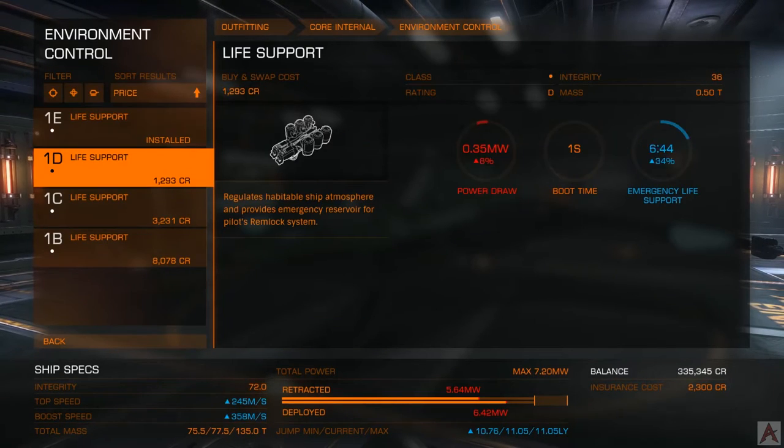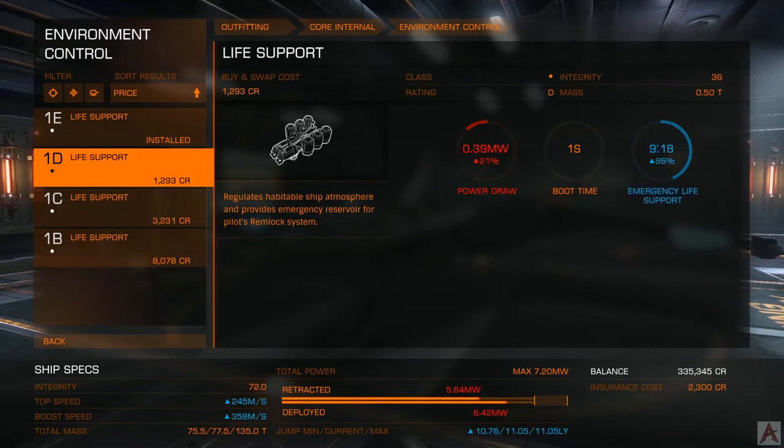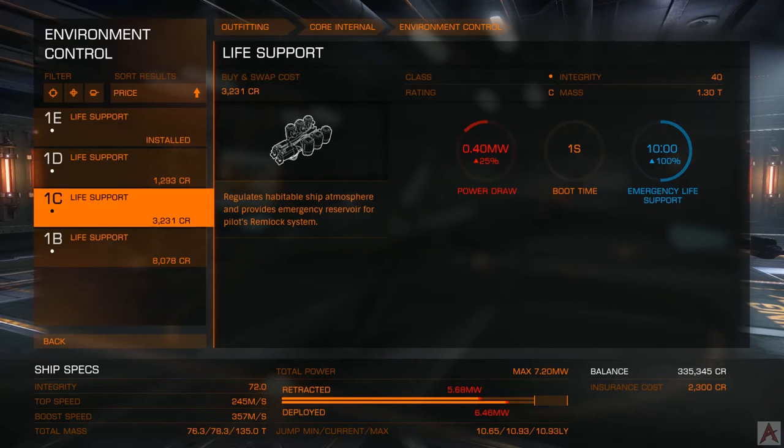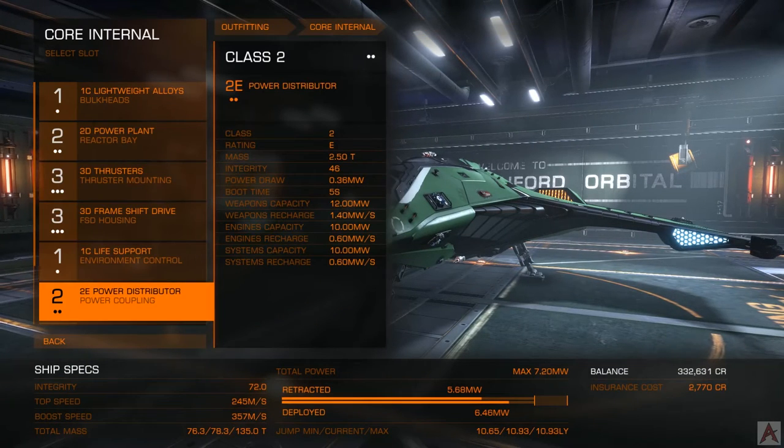Life support is also an important thing. You do use some power for it. However, it increases the amount of time you have to get back to a station in the event your canopy gets busted. From experience, I'll go with the C-class, even though it can weigh a little more. In this case it weighs the same as the E, but it provides 10 whole minutes to get out of whatever situation you're in and get back to the station before you suffocate in the cockpit.